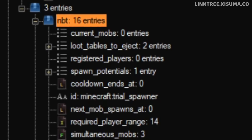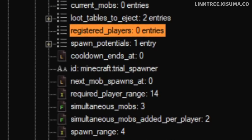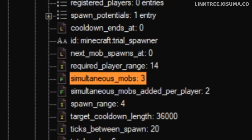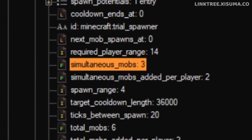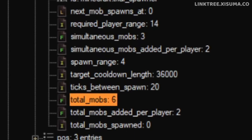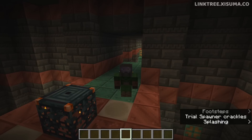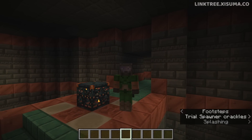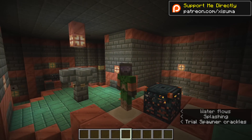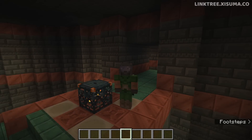There is so much we can learn about the Trial Spawner just by looking at its NBT data. It keeps track of how many players it's found nearby and uses that when calculating the amount of simultaneous mobs it has. There's a hard limit to how many mobs it spawns, and that limit can increase based on how many players are nearby. There's also a total amount it will spawn eventually after some have been killed, which can also go up based on player count. I've been exploring these structures to learn what mobs spawn from each Trial Spawner.